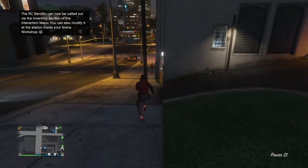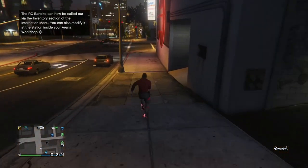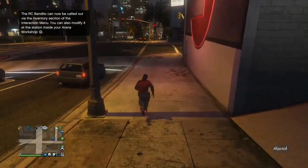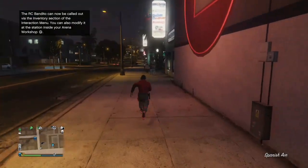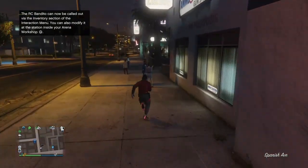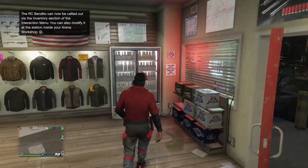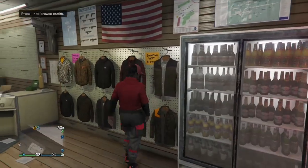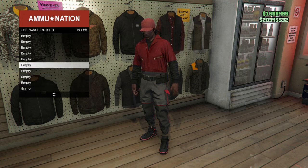Once you load in, you should still have the same outfit you had from the job. All you want to do is go to Ammu-Nation and save the outfit there. You can delete the component for it because you don't need it since you've already got the outfit saved. Once you save the outfit, you get to keep it. If you guys like the video, drop a like, share it, subscribe, and turn on post notifications so you don't miss out on any other videos.